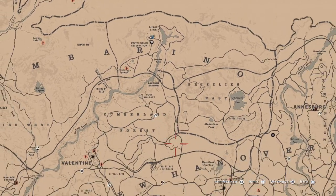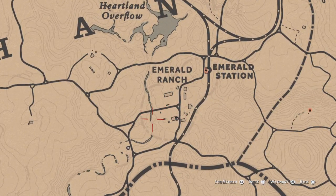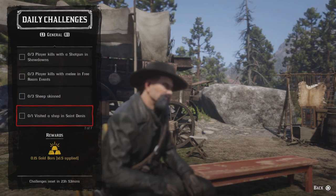For three sheepskin, come down to Emerald Station — there are sheep all in there. Go ahead and get a couple of sheep and skin them, and that challenge will be completed. You can also go to Valentine, as there are sheep there as well.